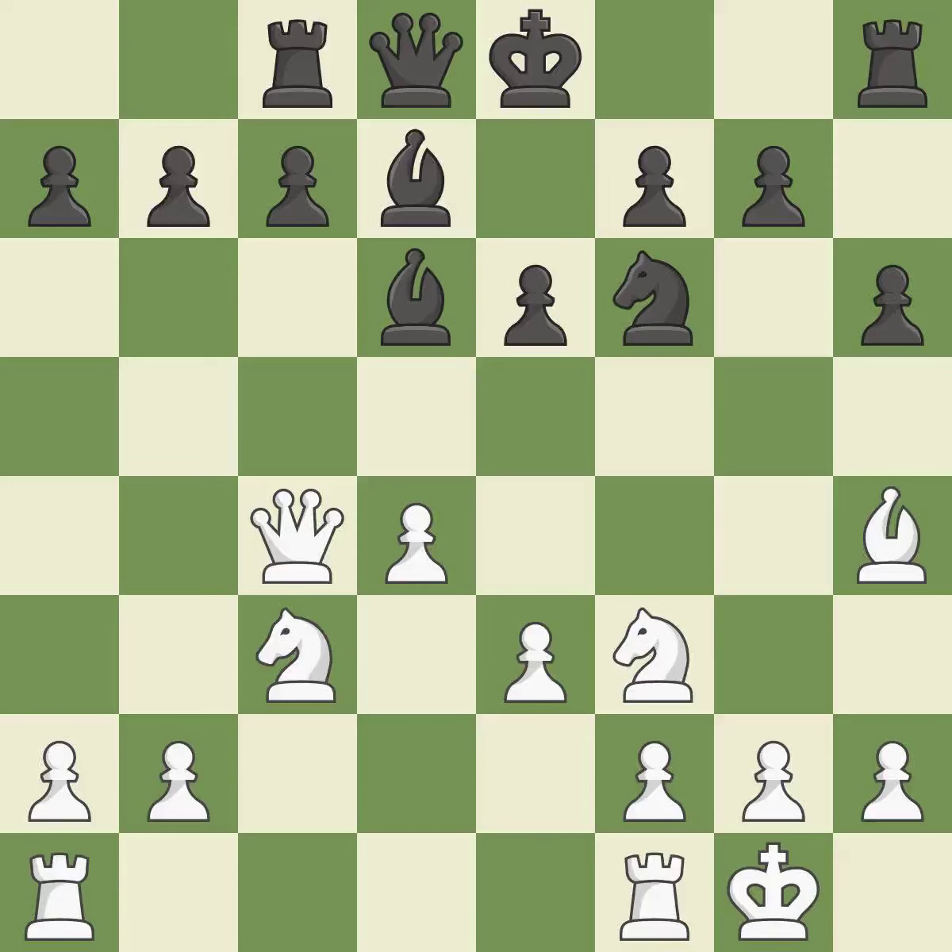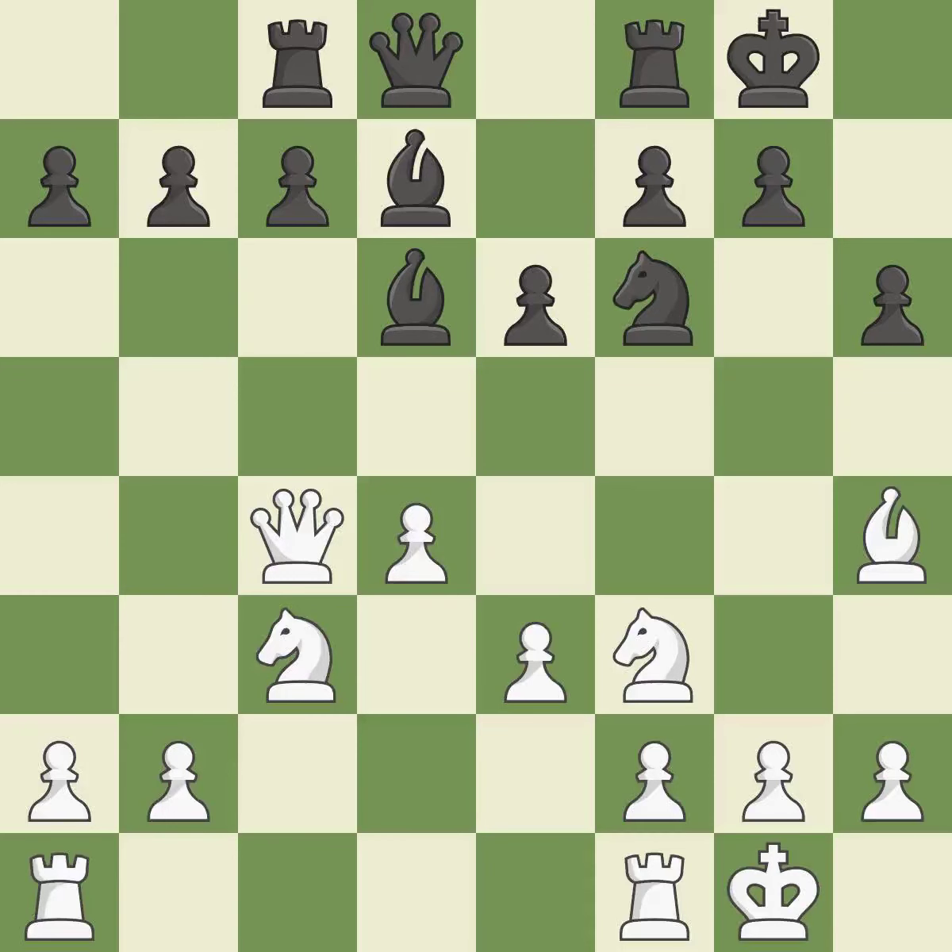It is good. The rooks are linked by this, making it easier for them to work together in the future. It is ideal. Castling develops a rook while also moving the king to safety. Castling to the same side of the board as the opponent tends to lead to less sharp positions as compared with opposite side castling. It is best. By moving a rook from its starting square, this activates it.